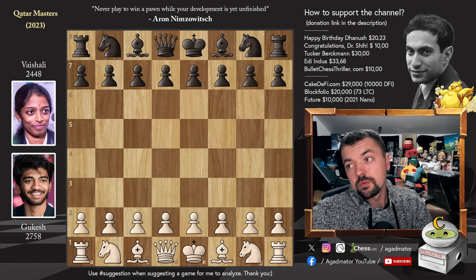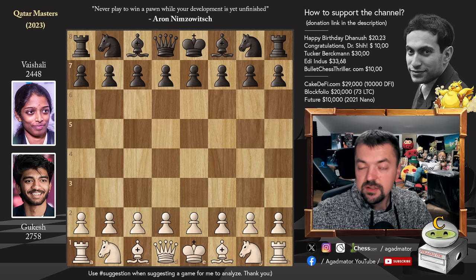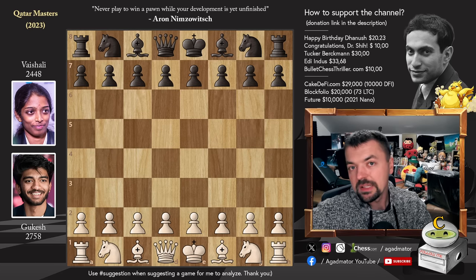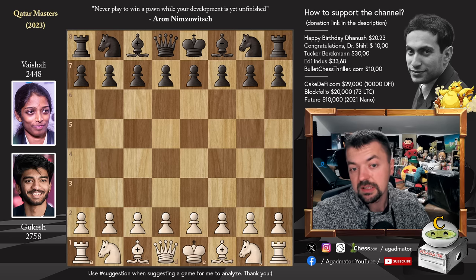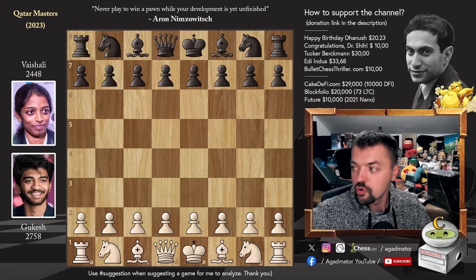Hello everyone and welcome to round 6 of this year's Qatar Masters. We have a wonderful game that was played on board 6 between Gukesh and Vaishali, just finished. I decided to show it right away. It's a really wonderful attacking game — you guys will enjoy it, and there are a lot of cool variations to cover. Plus, you will also have a nice pause-the-video moment to enjoy.